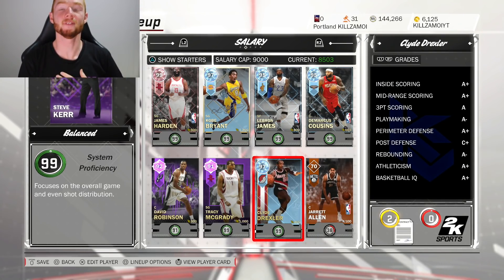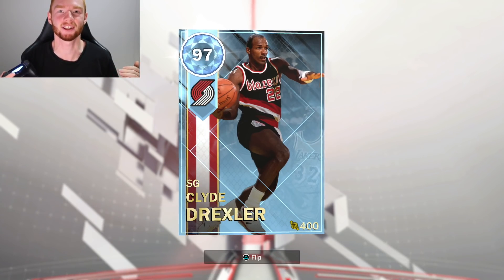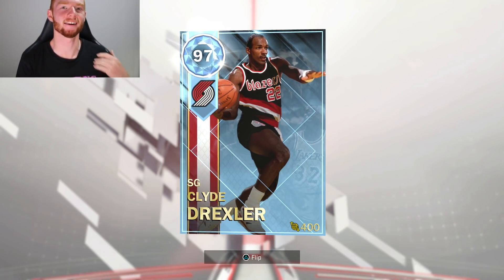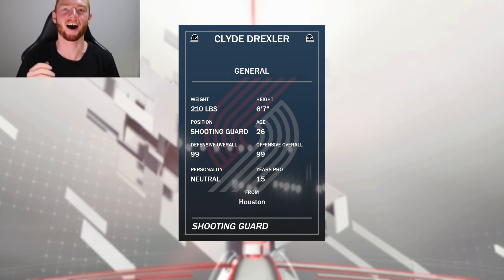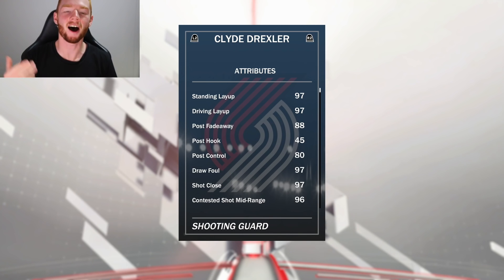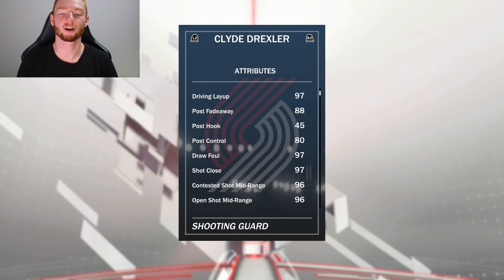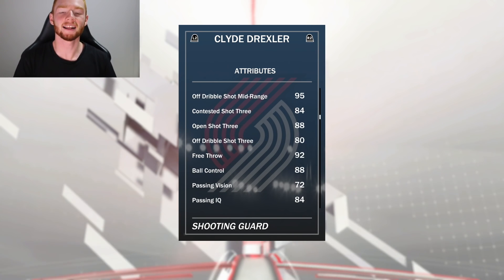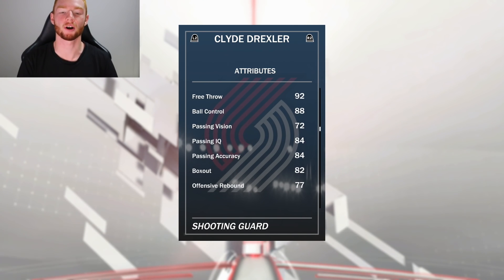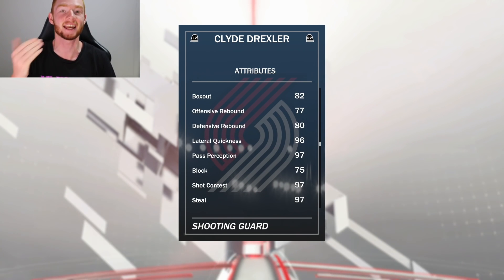The crazy thing is I've never seen the stats on this card so it's gonna be a surprise, since he's not on 2KMT Central or anything. The card looks absolutely nice and he's only 400 cap at a 97 overall, which is just beastly. He's 6'7" with 99 offensive and 99 defensive overalls, 97 driving layup, 88 post fadeaway, 80 post control, 97 draw foul, 97 shot close, 96 open shot mid-range, 88 free throw — I really like that — 92 free throw, and 88 ball control. I can already tell this card's an absolute monster, with his rebounding stats being really nice too and his defense being insane.